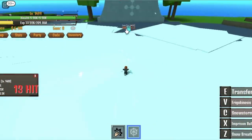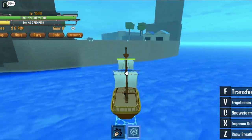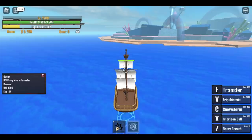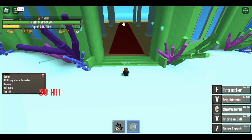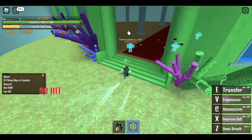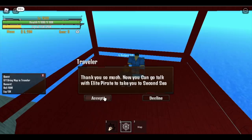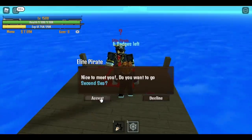Finally, when you reach level 1500, you can now start the map quest. Head to the war island, Marineford. Look for this traveler — I'm going to show you the location. Talk to this dude and he will ask you to find the map. The map is located in the fish land. You need to defeat the Fisherman, the strongest mob in this island. But I was able to get the map with the fishman soldiers — I think it's a bug. Go back to the traveler, give the map, and he will ask you to go to the starting island and talk to the elite pirate. After talking to him, he will then send you to the second sea.